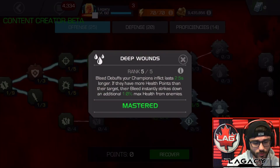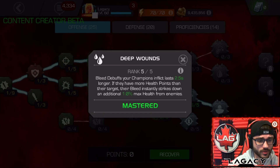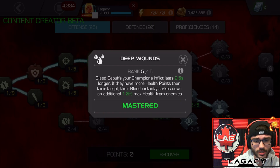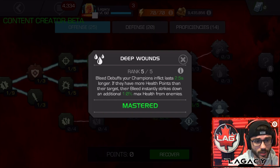And then Deep Wounds — this is a Deep Wounds build, five out of five. If some of your top champions don't apply bleeds, then you probably don't want to be running Deep Wounds. Deep Wounds is also super expensive to unlock, and it takes a lot of units to even get it to five out of five. It's like nine, ten points for the final two points. I only suggest using Deep Wounds if you're using heavy bleeders, mainly like Nick Fury. If Nick Fury is one of your main champions, I highly suggest running Deep Wounds pretty much all the time. Personally, I don't run Deep Wounds that often unless I'm using Nick Fury in Alliance War for something very specific.